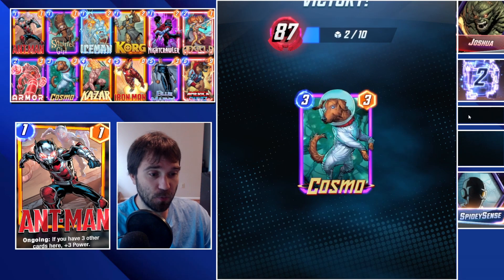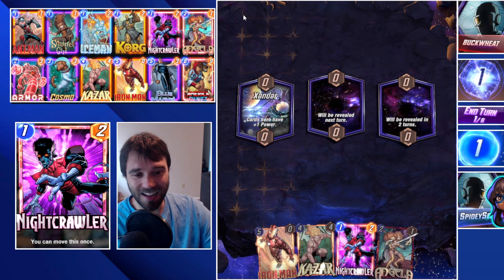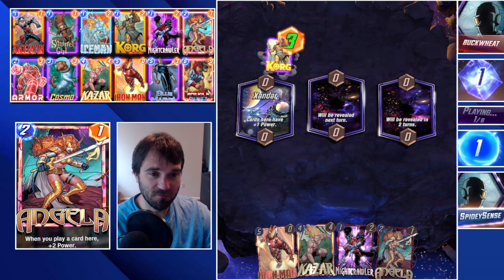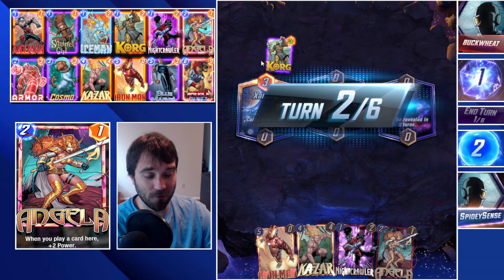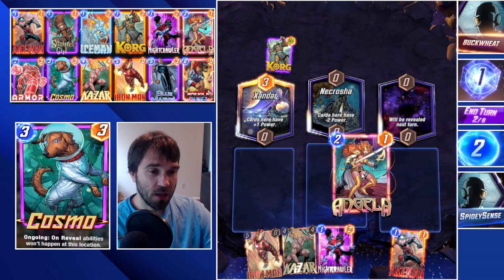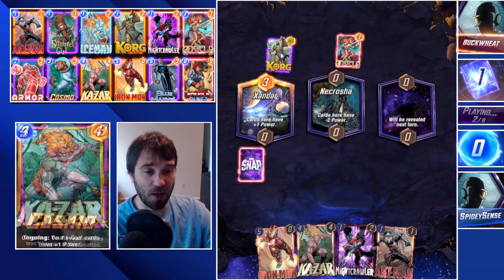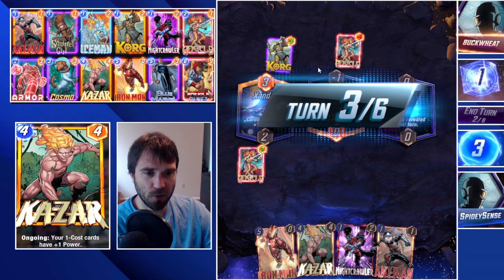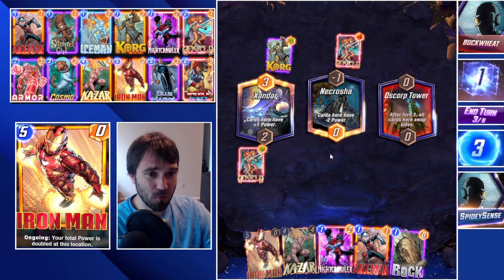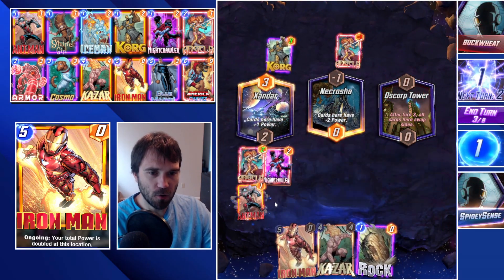That brings us to rank 87.2. Next up we have Buckwheat — and anyone familiar with The Little Rascals knows what comes to mind. They play Korg first, which tells me they're very unlikely to be running Killmonger. So we do Angela into Xandar. We do have Iron Man to push that power over the edge. I don't want to play for Necrosha because we'd be fighting against ourselves, so we draw into Korg's Rock — that's okay. We play Nightcrawler and Ant-Man.